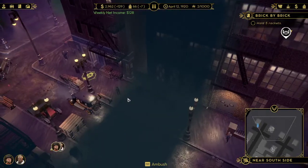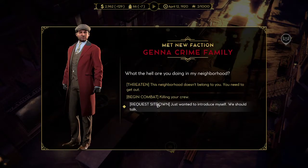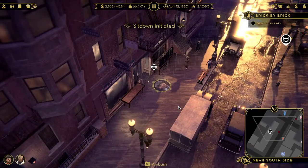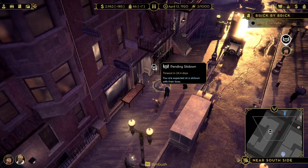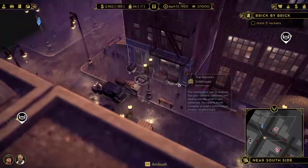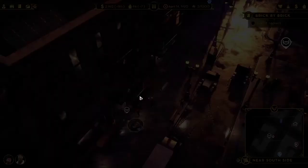We encounter Emily Williams and the Jenna Crime Family. That might be a new faction. We're actually closer to these guys, so we're making more money. Are you sure you want to begin the sit-down? Confirmed - let's go.